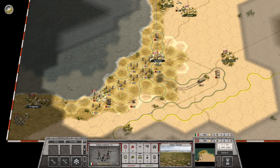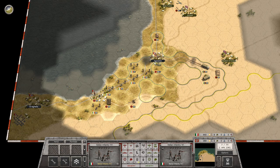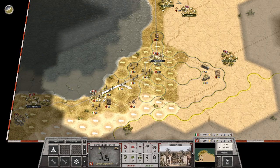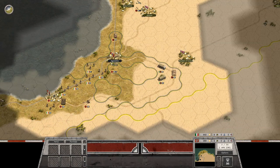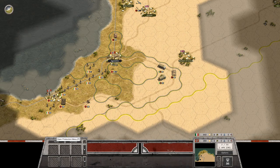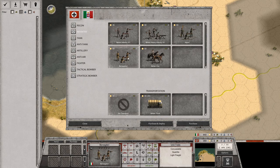Let's get you over there. One of you guys has a truck — you can go over there. I'm going to keep the engineers with the main force though. So we have our whole force here and I can actually buy and place more troops.